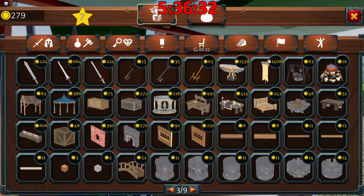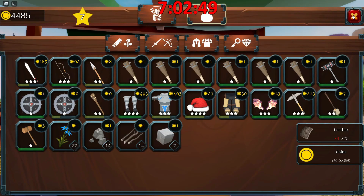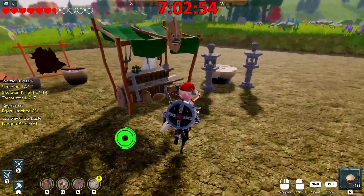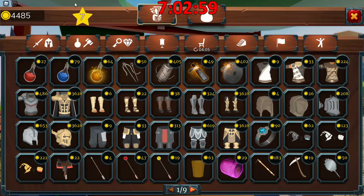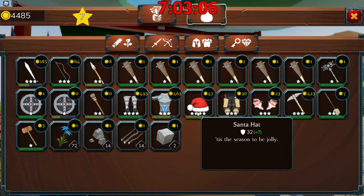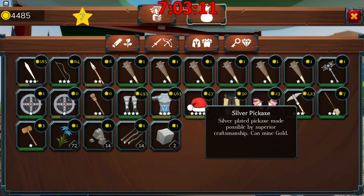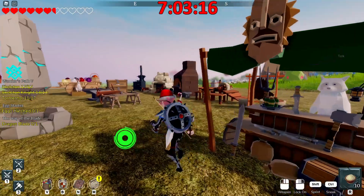I'm gonna start grinding up the cores that I need so that I can go fight Zigguroth, and I will bring y'all back. So we're at seven hours and two minutes — I have had a very bumpy road messing with some chests, that's all I'm gonna say to that. I have a lot more health than I did previously. I did end up getting some silver boots just to help give me some armor, because I'm getting beat up. This is not that good at dodging.